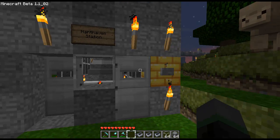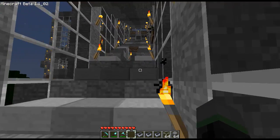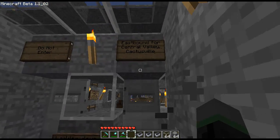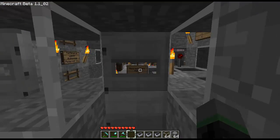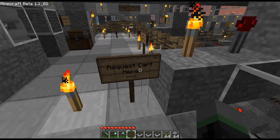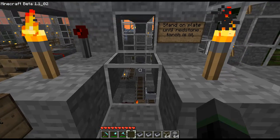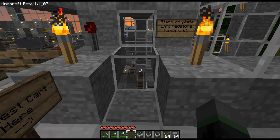So let's go inside. Push this in here, go up these stairs to the platform level. Eastbound for Cactusville — that's where you want to go, so we just walk through this bridge dial here. The first thing we need to do is request a cart that we can ride in. If you look to our right here, down there through that window is the minecart PEZ dispenser slash hopper slash magazine.